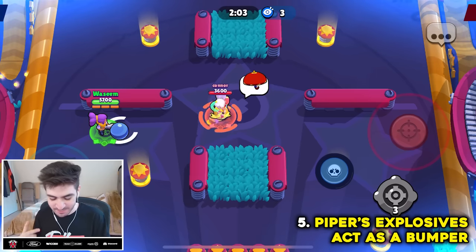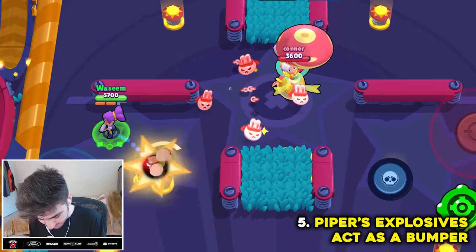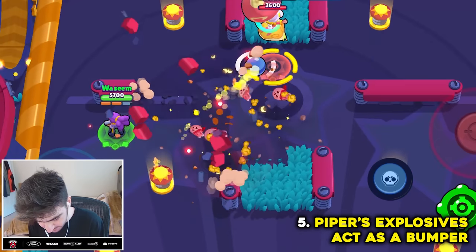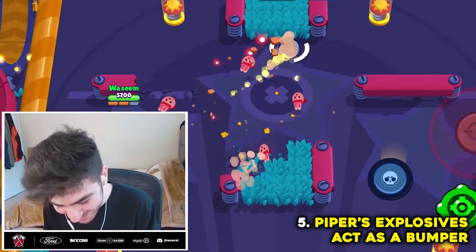Apparently Piper's explosives can act as a bumper tile in Brawl Ball. No, it didn't work. We'll try it again. Myth busted.